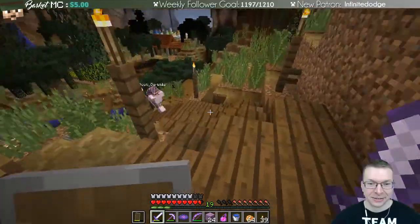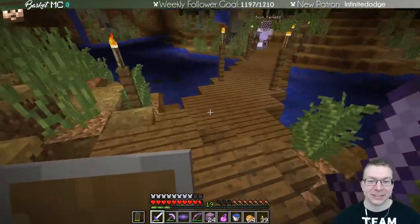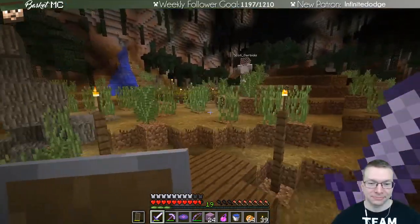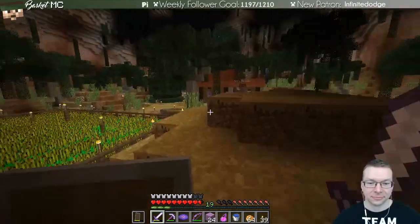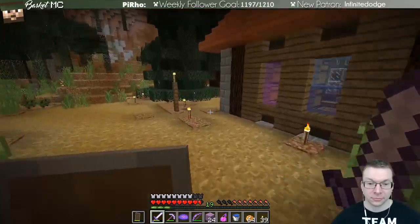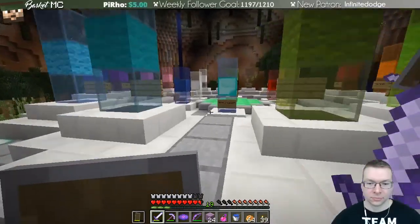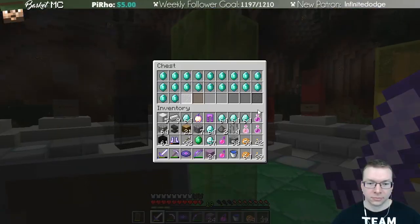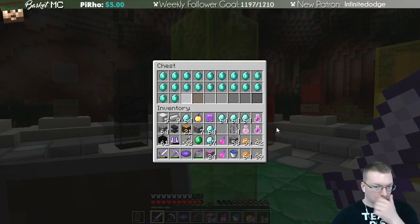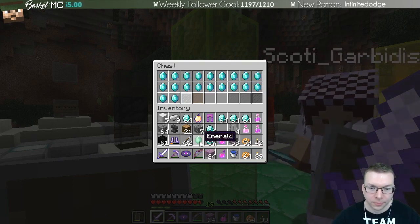Step one: you put the emerald into the box. Then step two: we celebrate. Episode's over. I'm looking forward to putting this glass in here — it's gonna go over here, we have too many windows. I need to give you the emerald, which means I have to get into my ender chest. Brown is next — we'll probably do that. Yeah, is it next in line? Yeah.